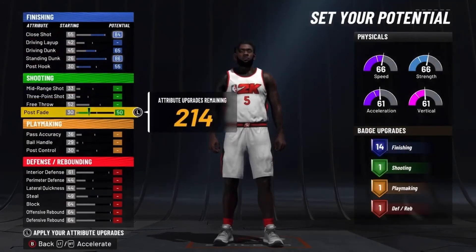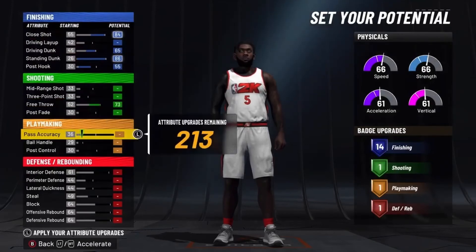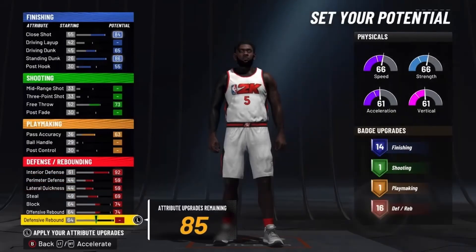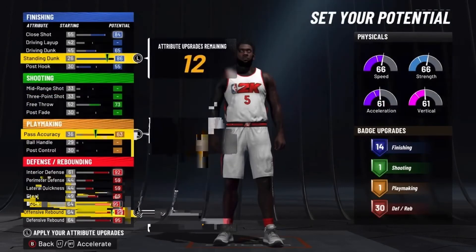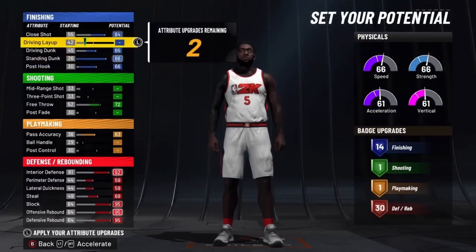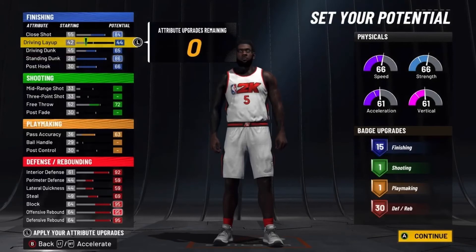For shooting: max out your free throw. Playmaking: upgrade your pass accuracy — that's basically it. For defense: max all of it out. With leftover attributes, put them on the post hook and free throw down to 72. You should have 15 finishing — so 15 finishing, 1 shooting, 1 playmaking, 30 defense. Not the best badge spread, but you still have 30 defensive badges, and you obviously need the most defense possible in the REC on a center.